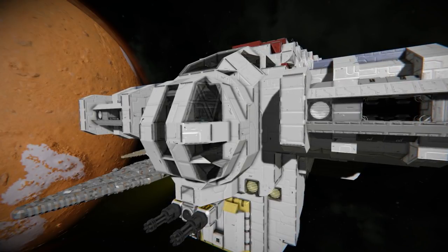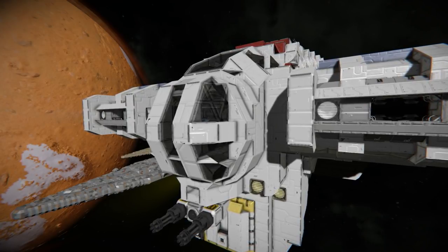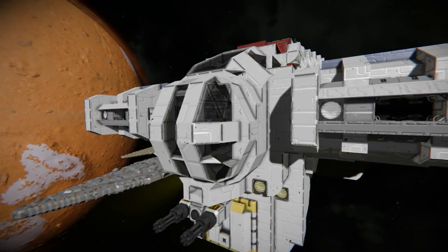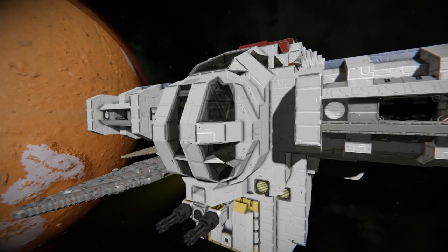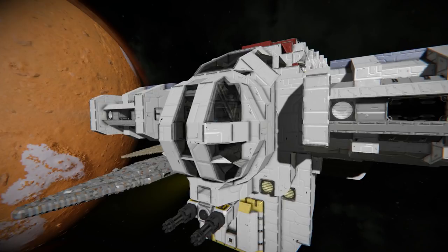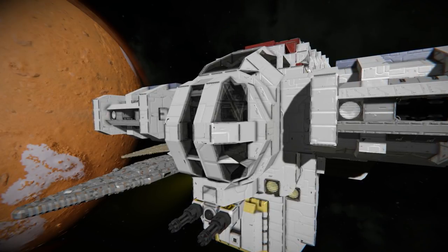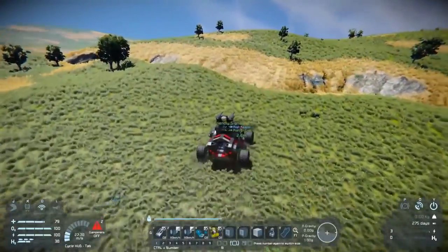A few community members have noted that the reason for these blocks not being there is due to performance reasons. This would be because light has to be calculated for each block that it bounces on or through. So you can imagine transparent blocks could potentially cause less FPS, though this was a player opinion and not a developer's statement, so we'd kind of have to wait for the developers to give a proper reason for why it can't be added.